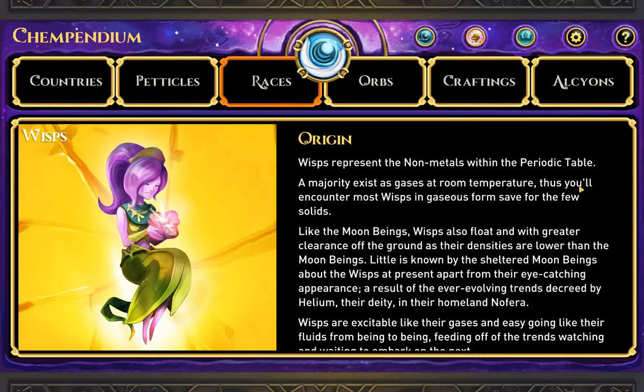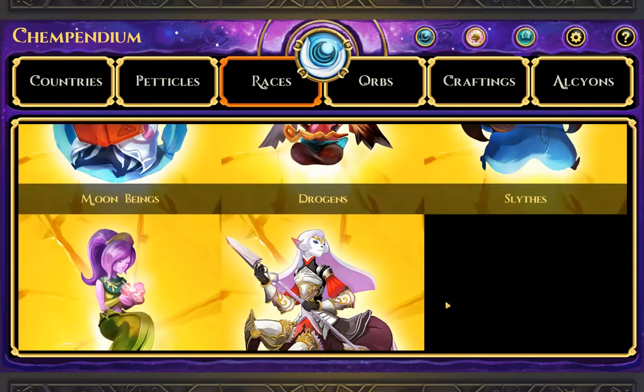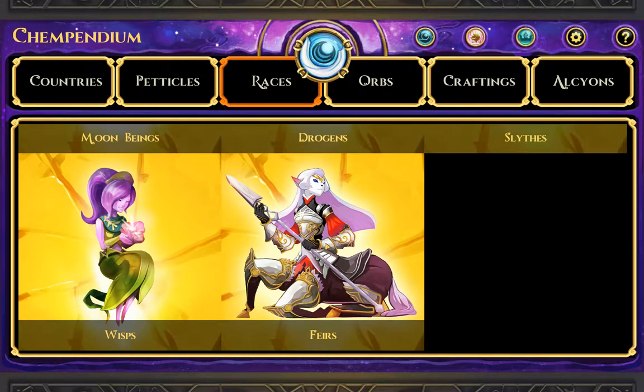Wisps — I don't think we've encountered any of these guys yet. Nine metals. And finally, Fears.